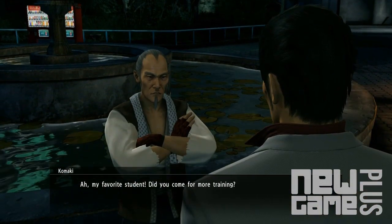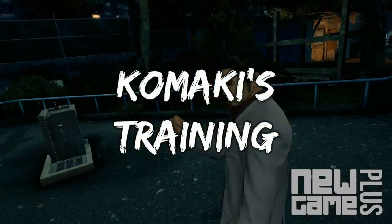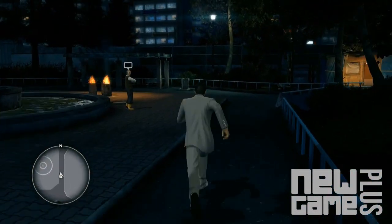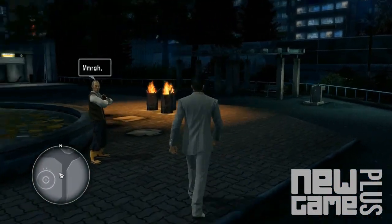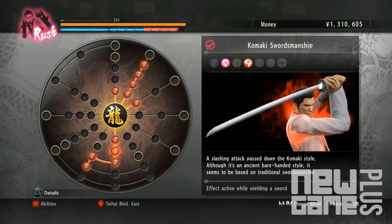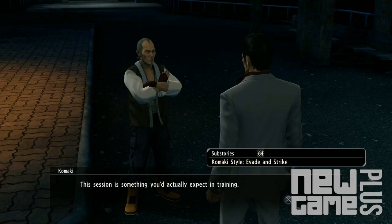This is Matt from New Game Plus, and here's a quick rundown of how to fully max out Kiryu's dragon style with Komaki Sensei. Quite early into the game, Komaki can be located at the water feature within Purgatory as soon as you gain access to West Park. Some of the skills he can teach you include permanent increases in power, tiger drop, parries, and so on.